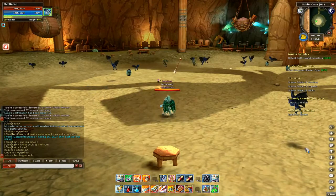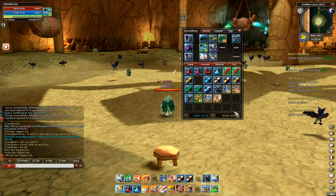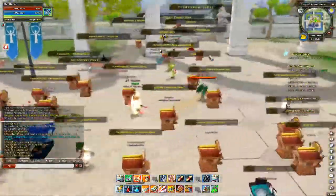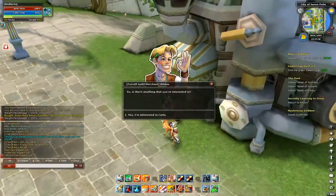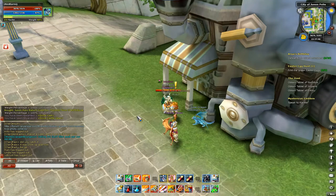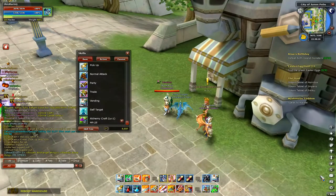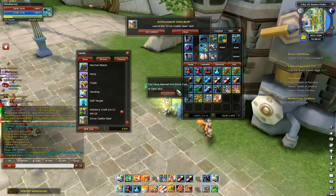Then you're going to go back to Junin, talk to Milden again, and you'll get your Drive Cart skill from him. Pretty simple, but that last part — burying those scrolls — is time consuming. You'll see you got your skills; it'll be in your inventory. You just double-click them and you'll get them.